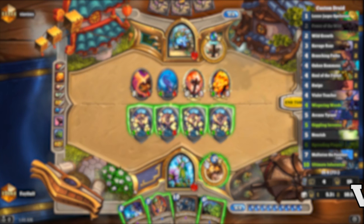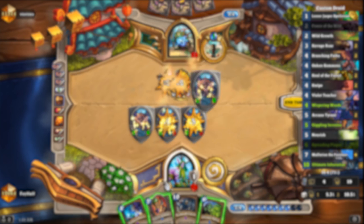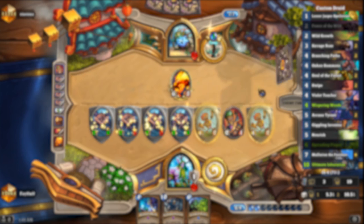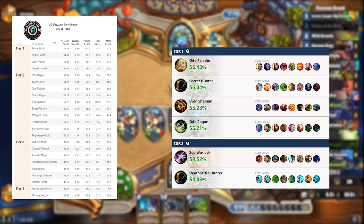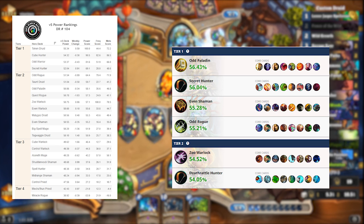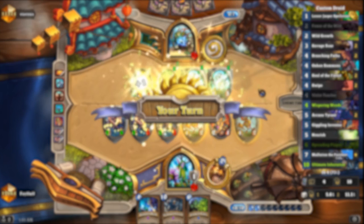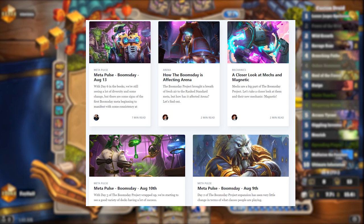Number 4: HSReplay.net and Vicious Syndicate. I've put these two together because they're both websites that read data on Hearthstone matches and compile it in different ways. There are other sites that do this too, but these are the ones I would trust the most and find the most useful. These are great places to find meta decks to play — the lists found on these websites have been tried and tested, proven to work with their win rates published right by them. They both also give a very clear picture of what's being played in the meta and which decks are the strongest through their tier lists, helping you figure out what decks you need to beat in order to succeed. Both websites also have great articles you can learn from.